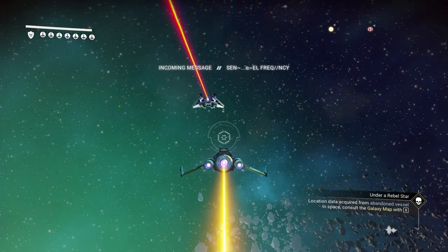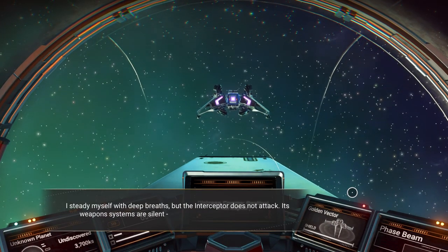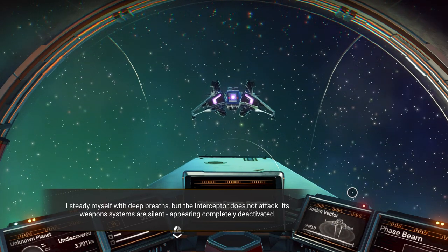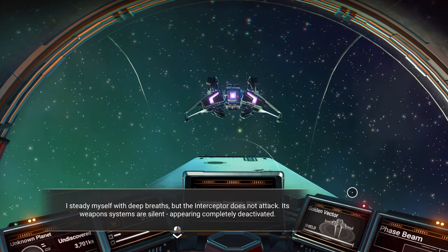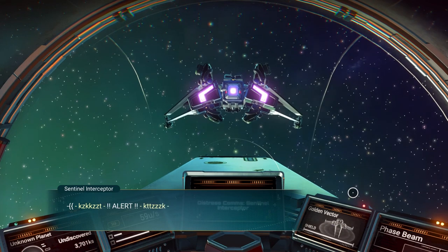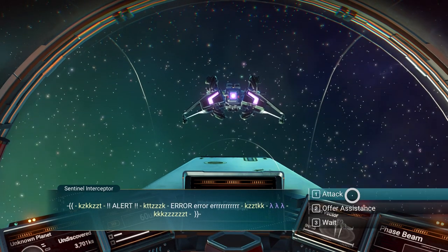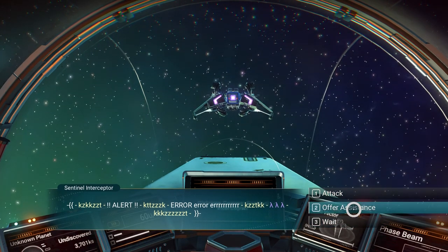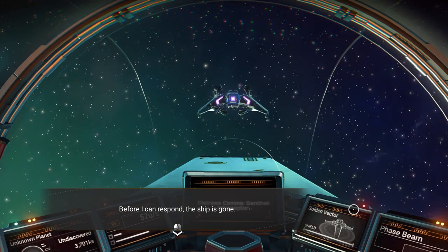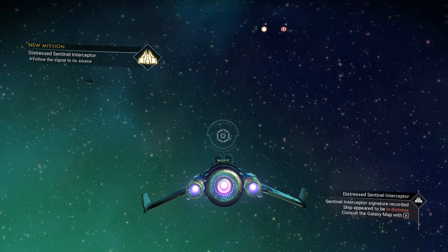And here it is — a distress call. 'I steady myself with deep breaths, but the Interceptor does not attack. Its weapon systems are silent, appearing completely deactivated. Alert, error, error.' So we can either attack or offer assistance — let's offer assistance. 'Before I can respond, the ship is gone.' But we got a signature — ship signature recorded.